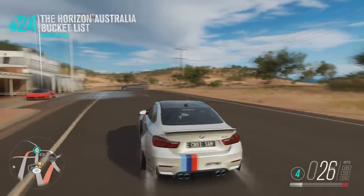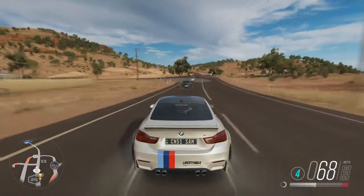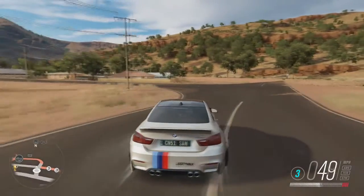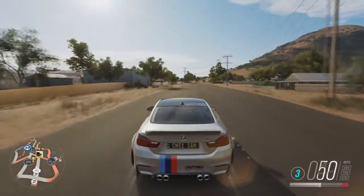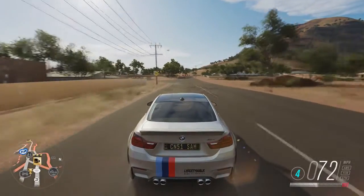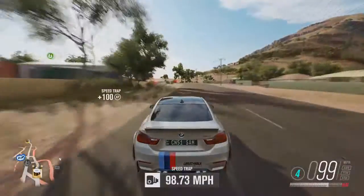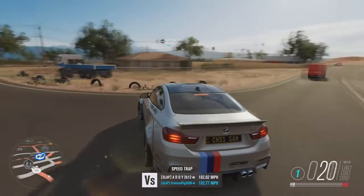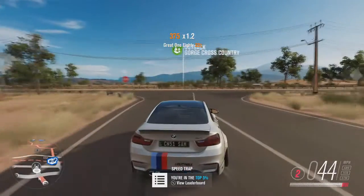This car was available in wheel spins as a Horizon Edition car at the very beginning of Forza Horizon 3 right when it came out, and then in October they took it out of the wheel spins. The cars available in wheel spins from the beginning of the game were this car, the Nissan GTR, the Jaguar F-Type, and those sort of vehicles. Then they took them out of wheel spins, added some new cars, and those ones are still in wheel spins to this day. These ones have never been back in wheel spins.